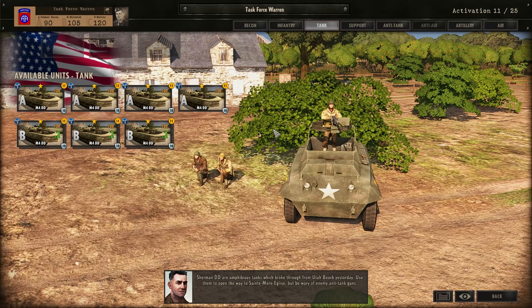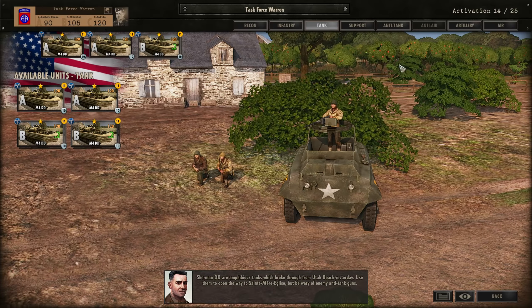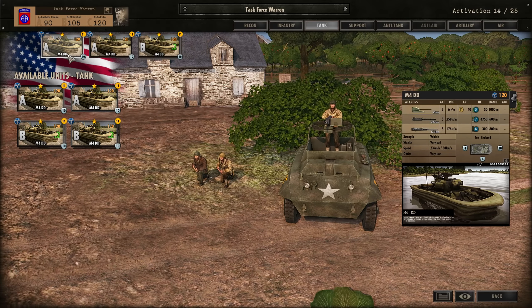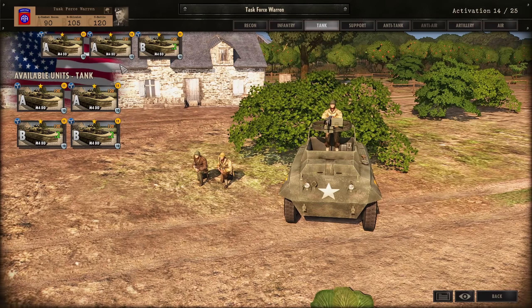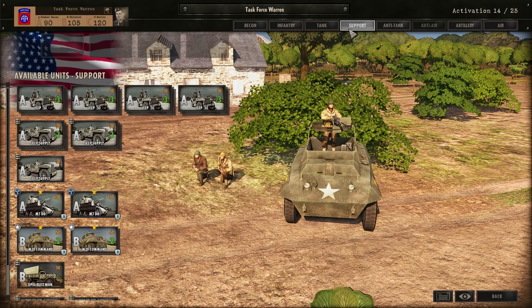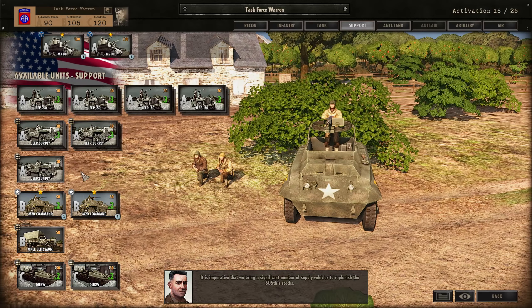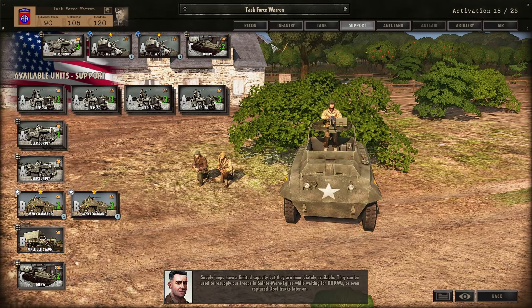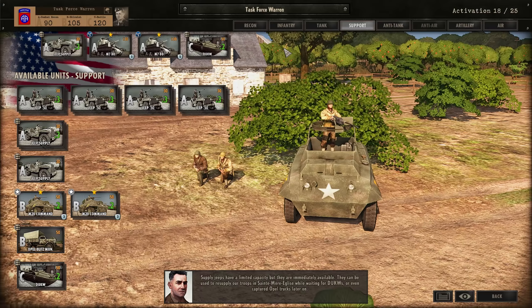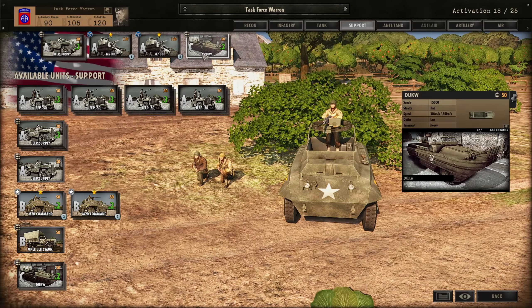Sherman DDs are amphibious tanks which broke through from Utah Beach yesterday. Use them to open the way to St. Meriglis, but be wary of enemy anti-tank guns. We've got loads of M4s available from the first mission. We're going to take two in phase A, and then an extra two in phase B. It is imperative that we bring a significant number of supply vehicles to replenish the 505th stock. Supply jeeps have a limited capability but they're immediately available. They can be used to resupply our troops in St. Meriglis while waiting for ducks or even captured Opel trucks later on. We're probably just going to bring in the jeeps and the ducks because resupplying in this mission is quite important.